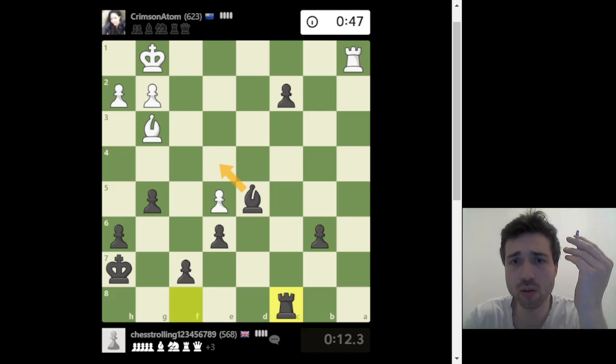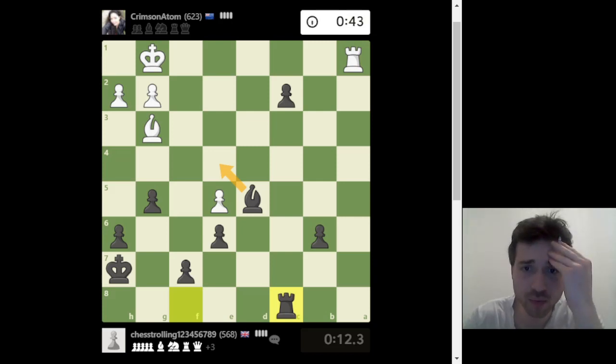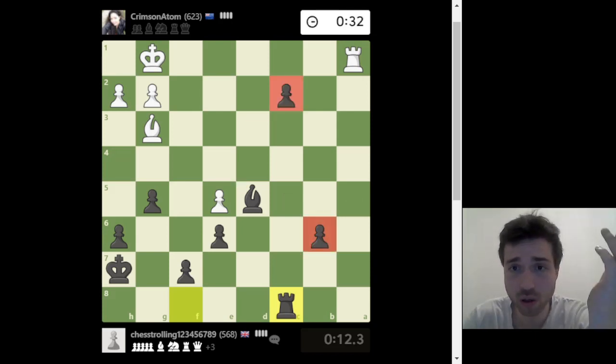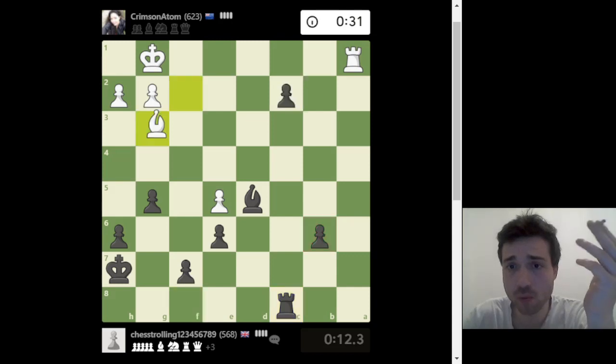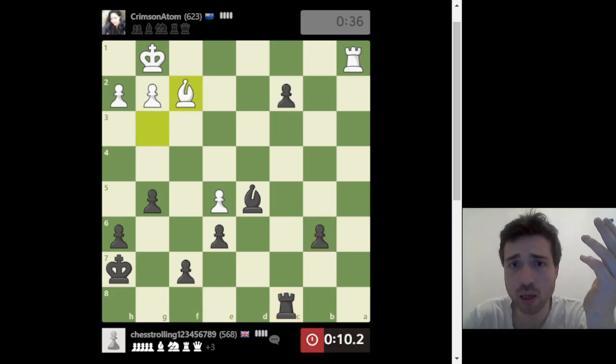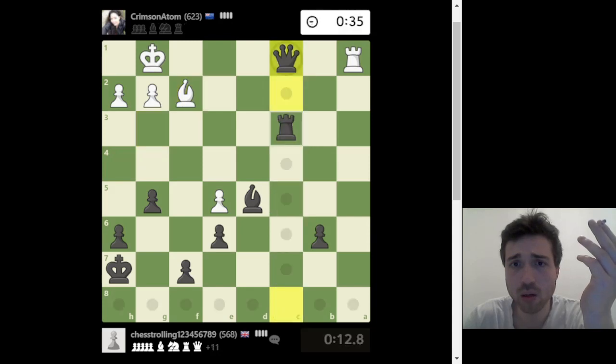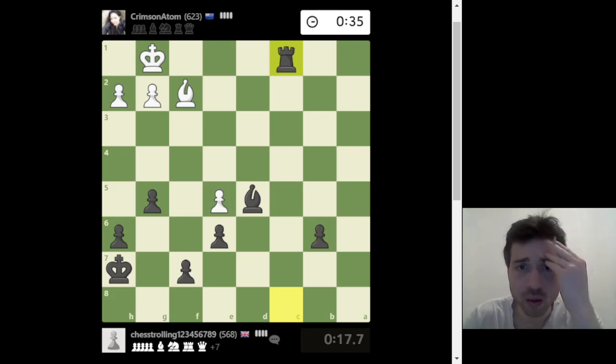The idea now is to push and make a queen. We have connected pawns — connected pawns are pawns that are next to each other and support each other. Let's promote! Queen. Rook takes, rook takes, check — he has to block with the bishop — and check again.